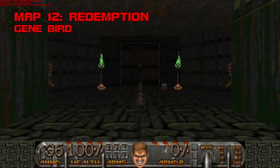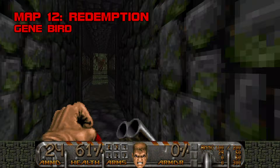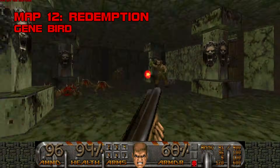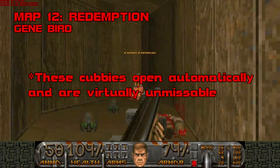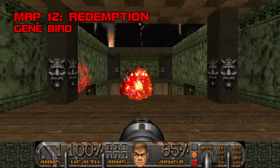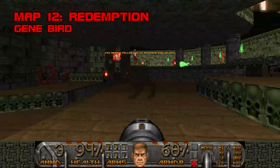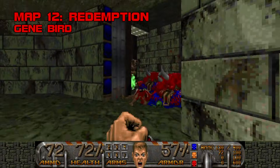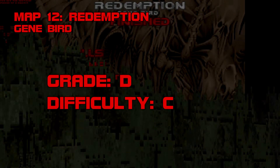Map 12: Redemption. Yeah, Gene Bird wishes this was his redemption. Another pilfered title, another swing and a miss. Redemption is another linear plod through a series of blissfully inconsistent boxy rooms, killing clumps of randomly placed monsters and finding obvious secrets. But I'll give credit where it's due — Redemption is a better map than Gene Bird's first two. He actually attempts to use the third dimension a few times, and his detailing surpasses low expectations. I even kind of enjoy the killing spree at the end. Redemption? No. Stopped the bleeding? Sure. Grade D, difficulty C.